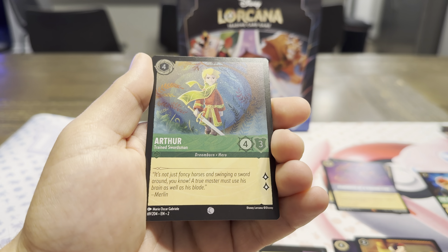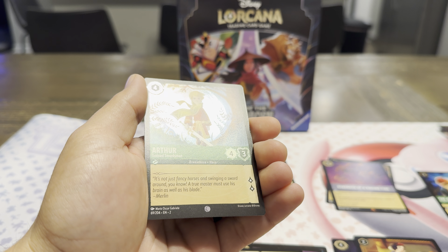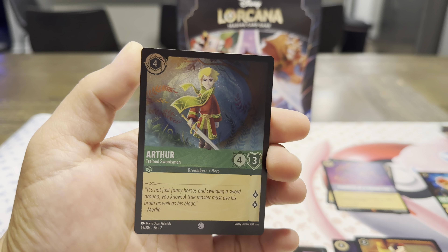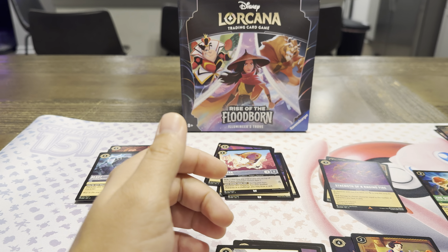And then in the back, a holo common — Arthur. Very nice holo foil with Arthur there. I like how they glimmer and sheen on that. So we've got some nice art so far.